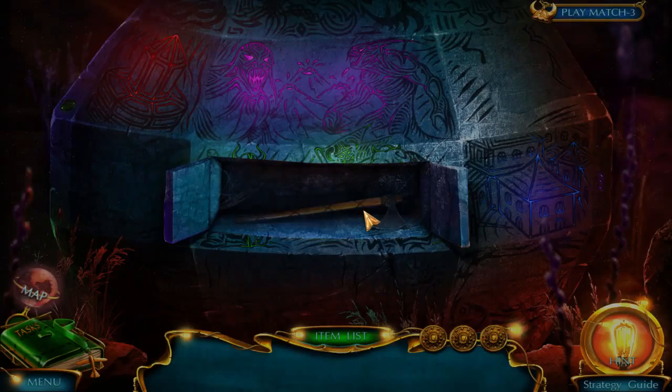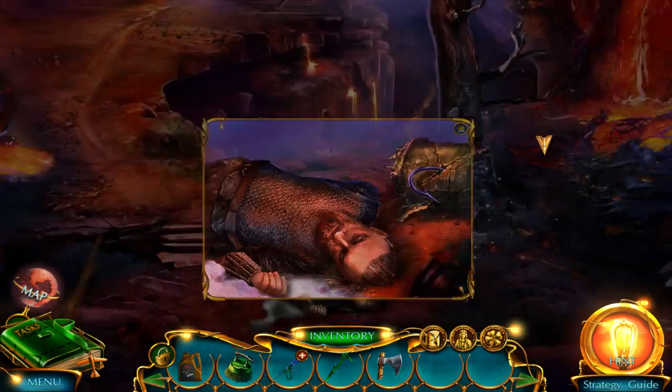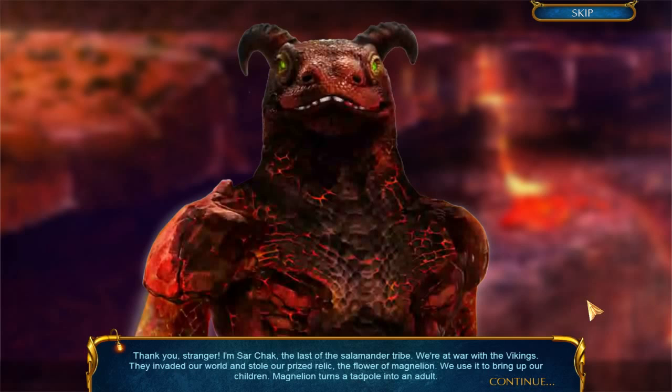Axe me a question! No, that art was super neat. I like the storytelling there. Belt. Archaeologist brush. The axe is going to definitely come in handy right here. Get in there, axe! No, the salamander! Thank you, stranger. I'm Sarshak, the last of the salamander tribe. We're at war with the Vikings.